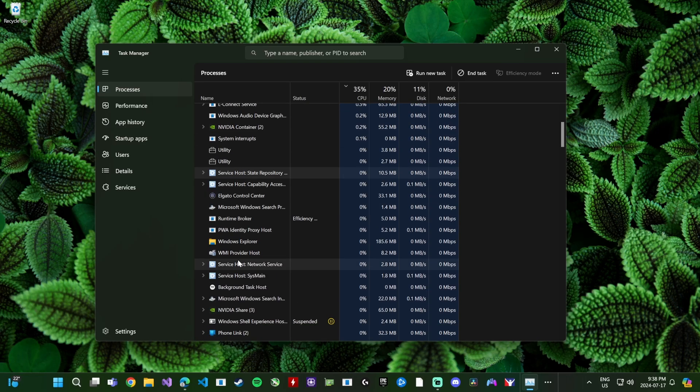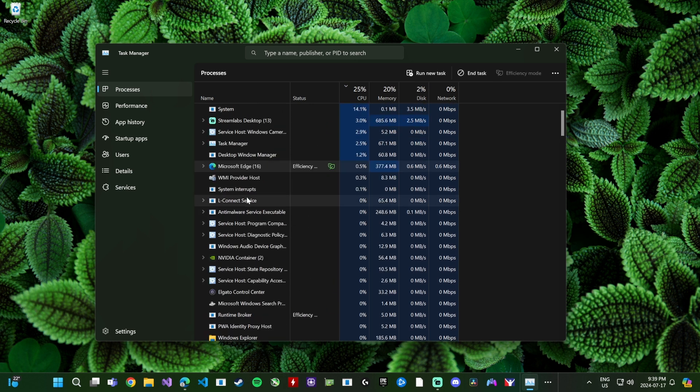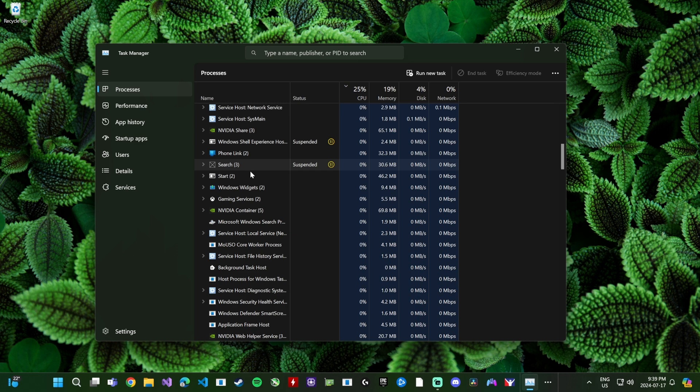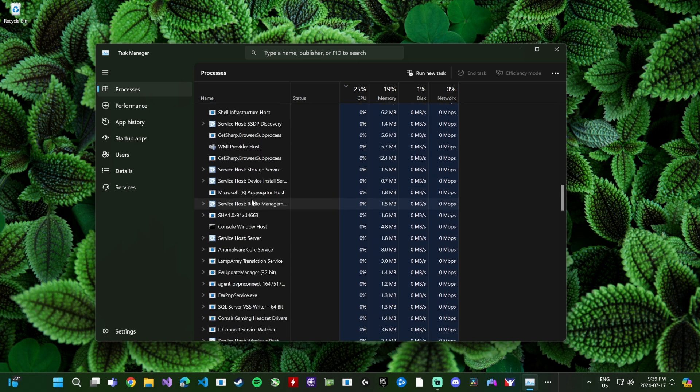Another thing to look at in Task Manager is your RGB controlling software. Those have been notorious for taking up resources while gaming and actually hindering your performance, so go ahead and close those down as well. Once everything is set in the settings, you can close it and you shouldn't have a problem.